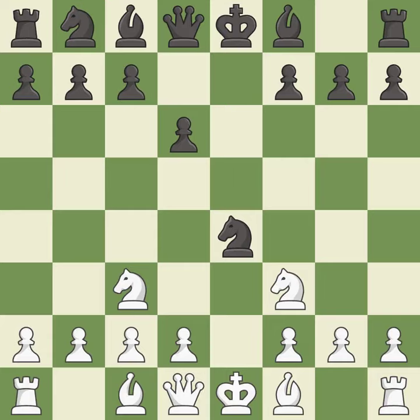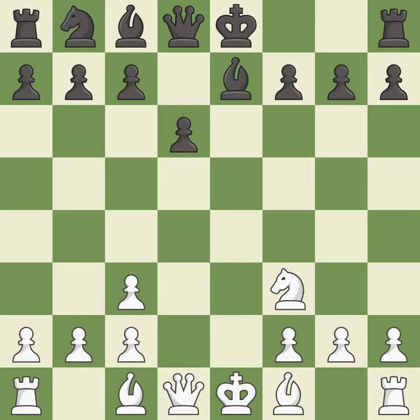Nc3 develops the knight toward the center, attacks the knight on e4, and controls the d5 square. This forces the opponent to double their pawns, which weakens their pawn structure. After recaptures, a bishop is activated by developing it off of its starting square on both sides.